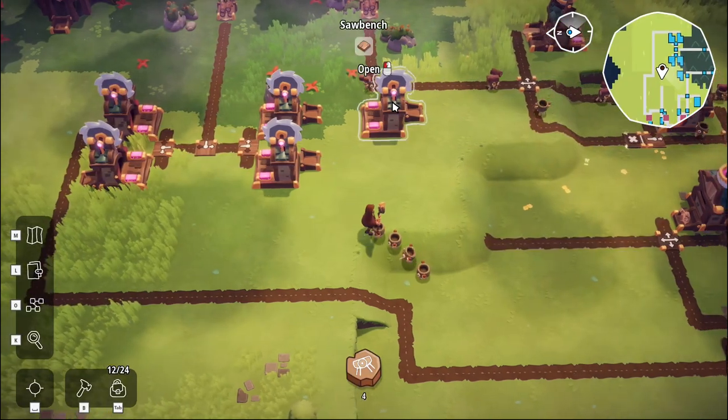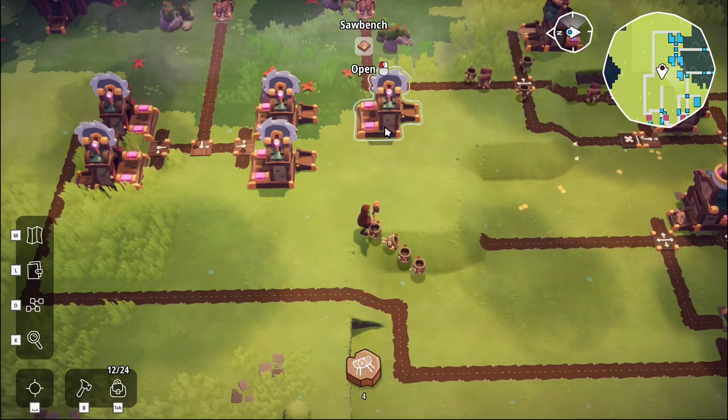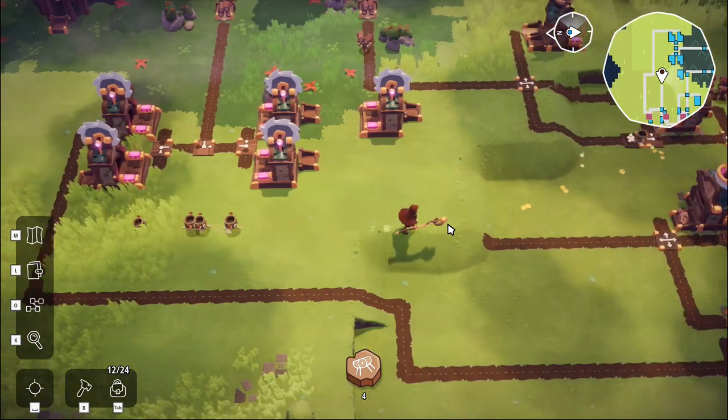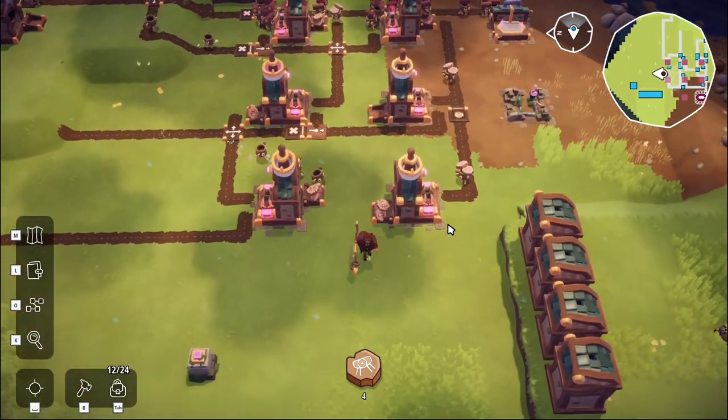So we need two for that, and we need four to two for that. What I'm actually going to do then, seeing as we need four of those guys, let's go up here and put four of them down. Not that I can put four down because I don't have the resources — that's okay. We can go back and get more resources. I have plenty of logs in my boxes here.